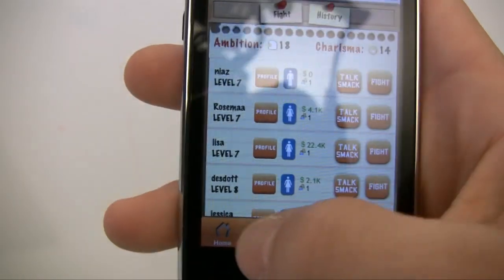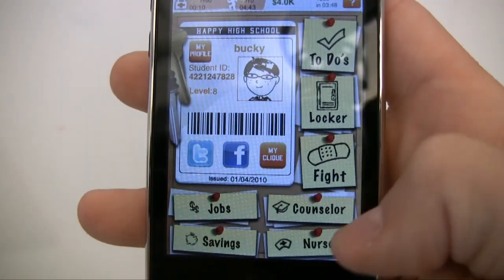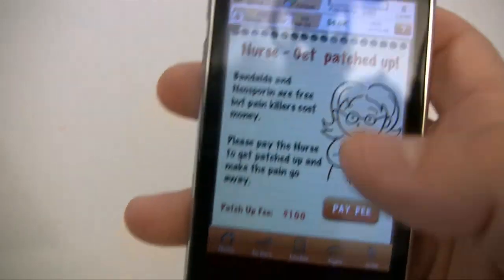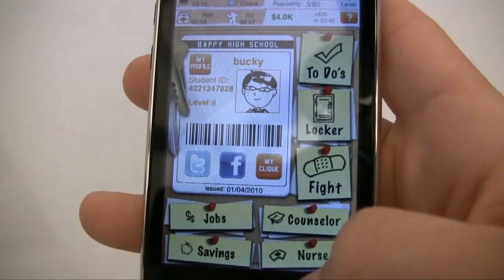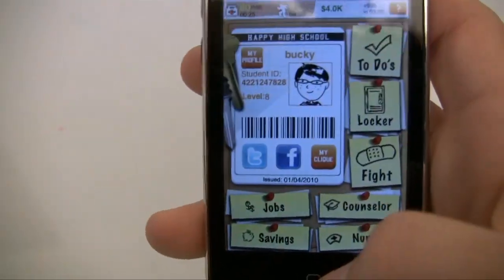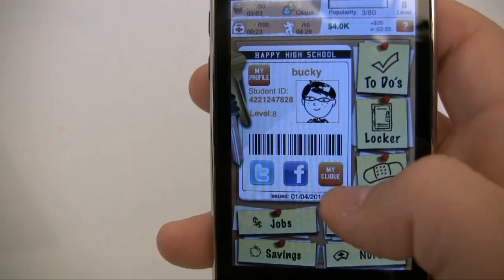If you ever need to get more health, go to your home screen and visit the nurse — she'll give you more health for a fee. That poor old lady is going to take your money, but that's how it works.